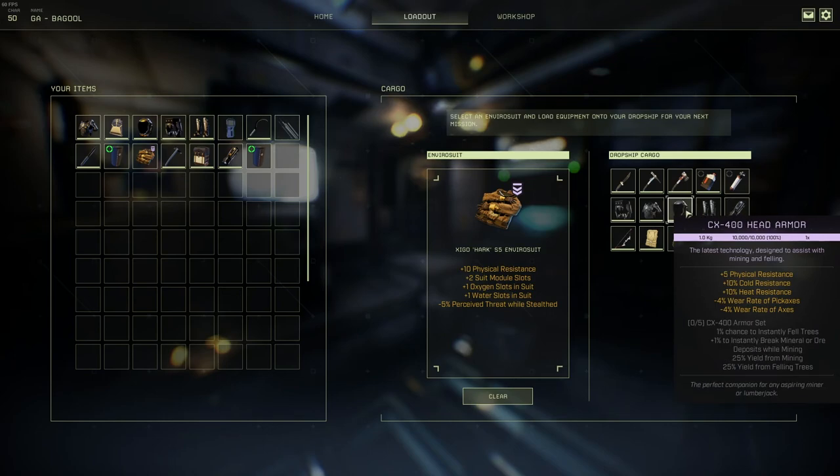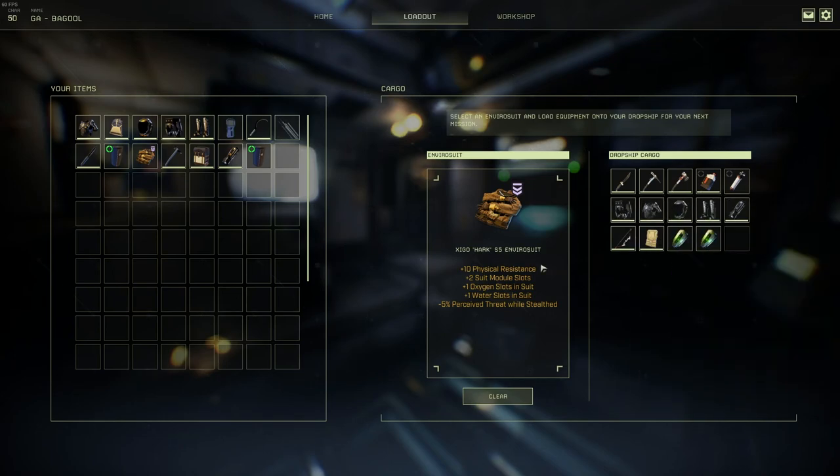The first thing you're going to want to do is make sure that you bring in plenty of mobility gear, and maybe a bow or something, or whatever weapon type you like to have.